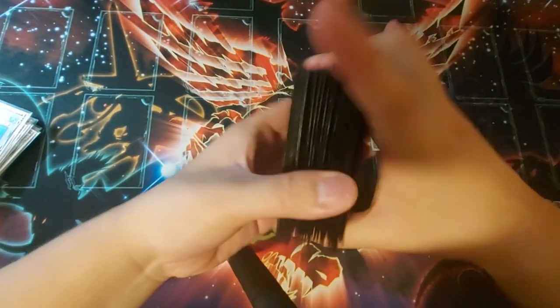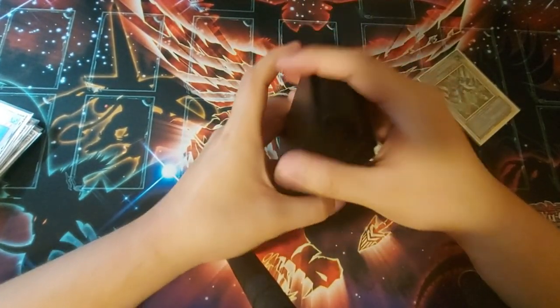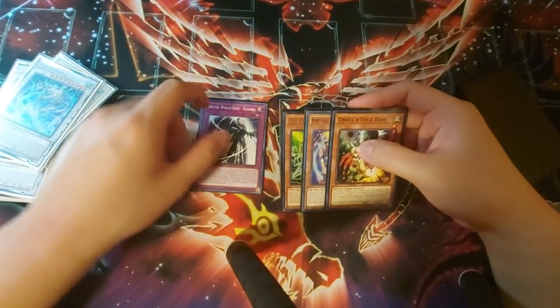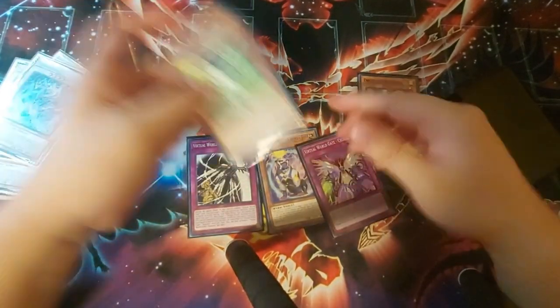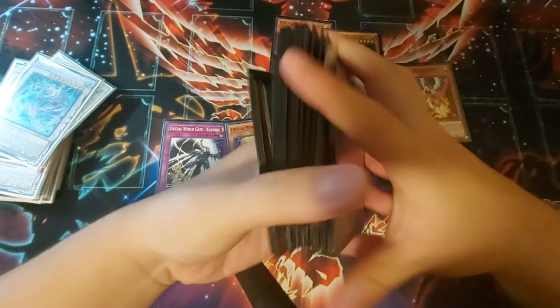Moving on to the third test hand — this is going to be a hypothetical going-second one. We're going to see what we can do to break any boards. These going-second hands are purely hypothetical; we can never know what our opponent has, so I'm just going to show what you can use to break different parts of their board. Finishing up the final cut, our opening hand is going to be Jean-Wu, Gamma, GG, Droll, and Choo-Chi. Let's say we Droll and Gamma them, because these two cards probably auto-win and will end most combo decks' turn.